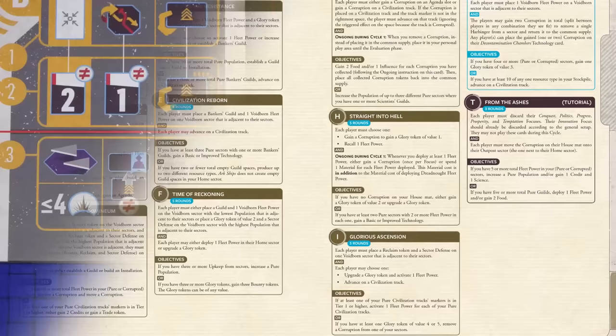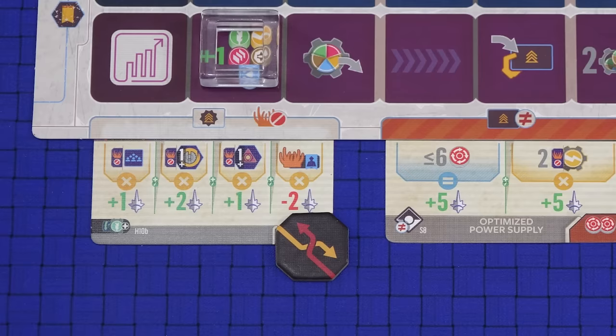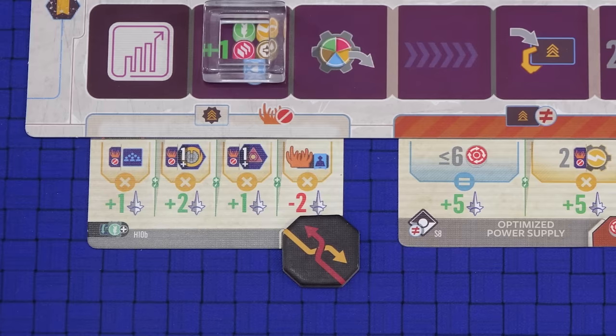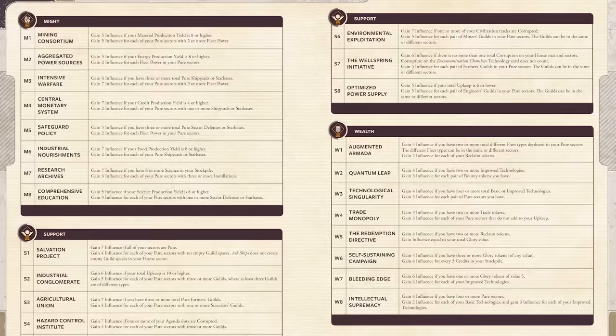A full list of all of the galactic events can be found in the glossary. The final step of the phase is to score influence for each of your agendas — you only score for uncorrupted agendas. Each agenda lists a number of sections which are evaluated individually. Similar to galactic objectives, these can be a fixed amount of influence if you meet the condition or they could be a multiplier. For example, this starting agenda gives you one influence for each population in your pure sectors, two influence for each pure sector with one or more sentries, one influence for each pure sector with one or more sector defenses, but you lose two influence for each corruption marker on your house mat. Your second agenda scores five influence if you have six or less total upkeep, and five influence for every two engineers guilds in pure sectors. Note that every agenda only ever scores for pure sectors — a corrupted sector will never score for agendas.